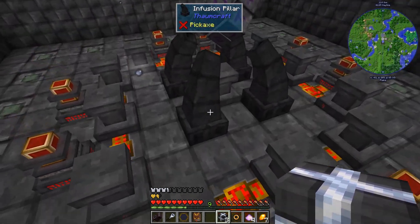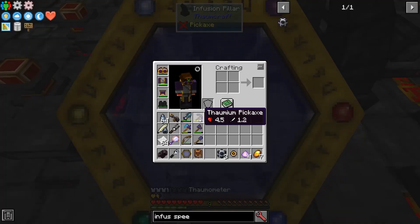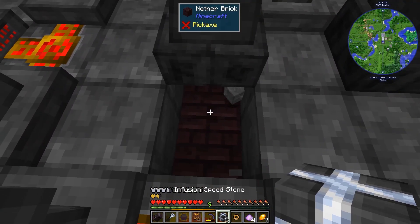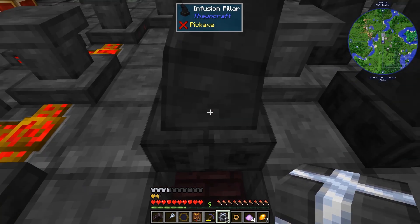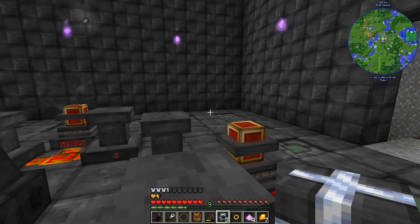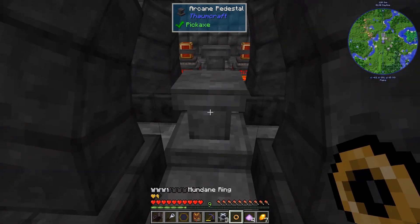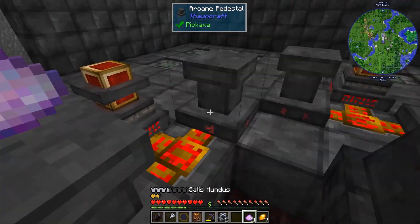They need to go under the pillars, so we just need to break the floor real quick and put them right under there. But maybe before I do that, let's just do one infusion for comparison to see how it goes. Let's put runic shielding on this ring.